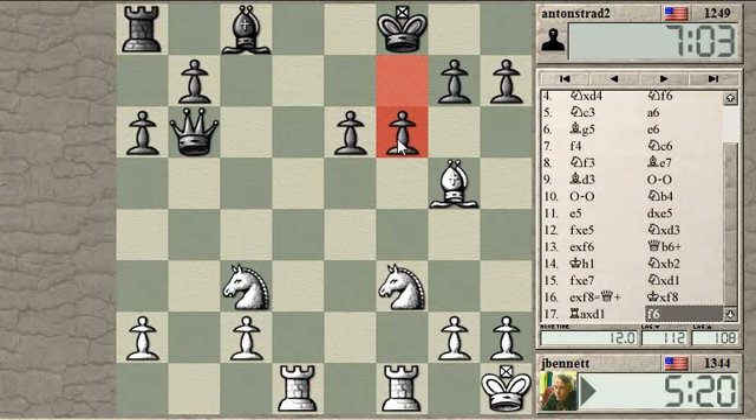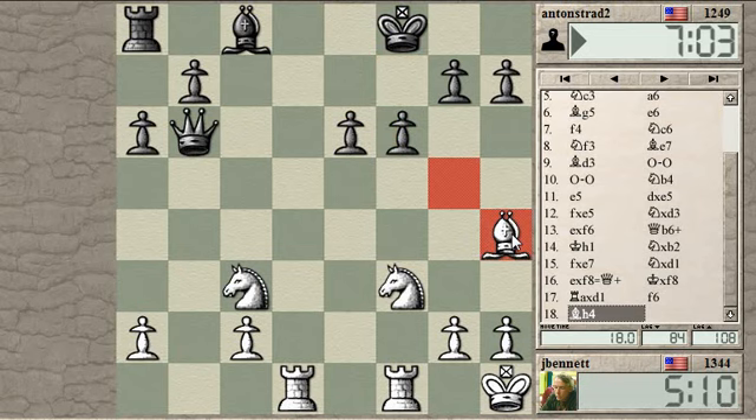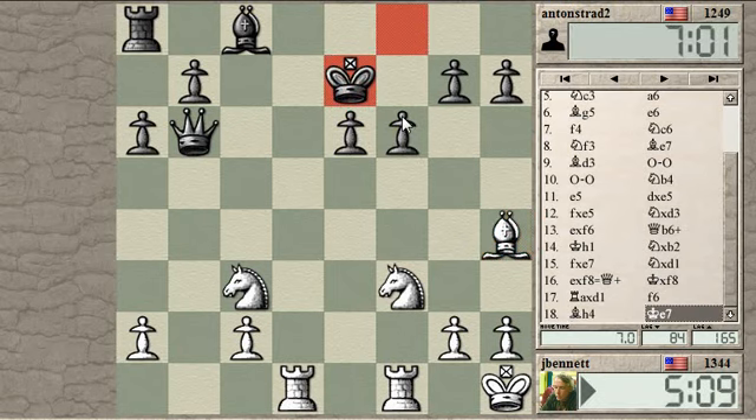Yeah, he blocks that. Good. There's some move here other than just retreating the bishop — didn't see it. He's got a bunch of pawns; I guess that's his compensation. He's got two extra pawns. So it's sort of like he's up two pawns. I'm up a piece and he's up a couple pawns — that's kind of what the material balance is like.